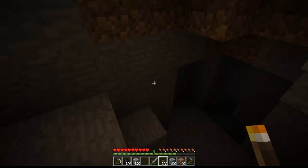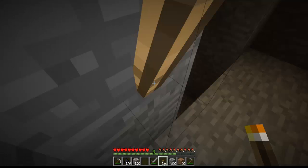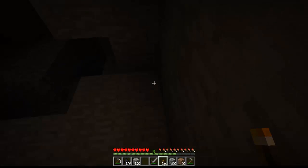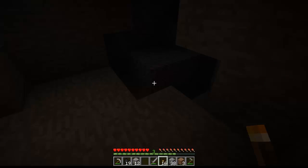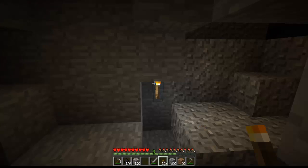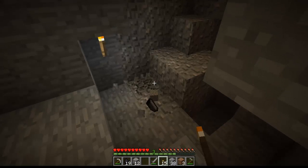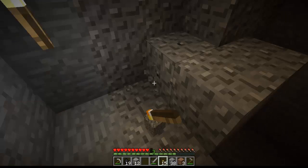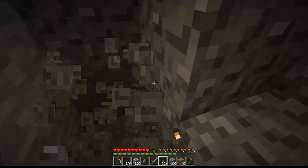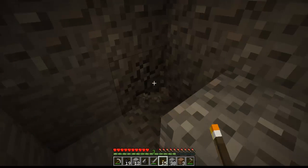We need sheep to make a bed. Looks like there's some gravel, which is a good sign because sometimes gravel leads to cave systems — or so I've heard. And sometimes there's coal inside the gravel, as you can see right there. So let's clear all this out real quick.